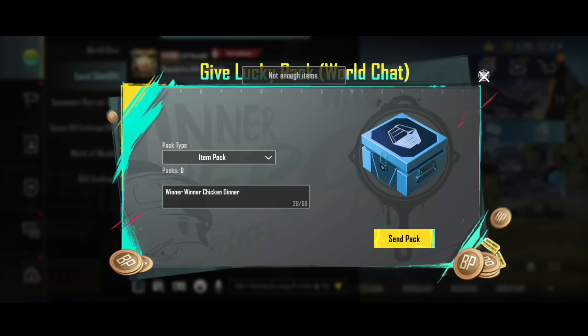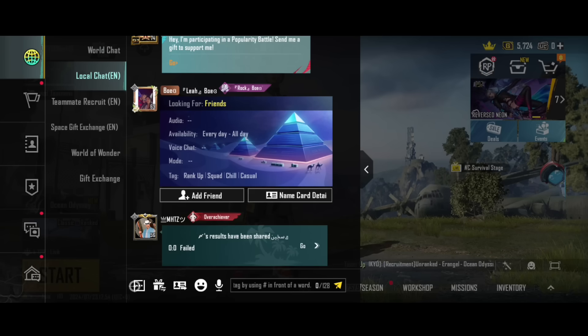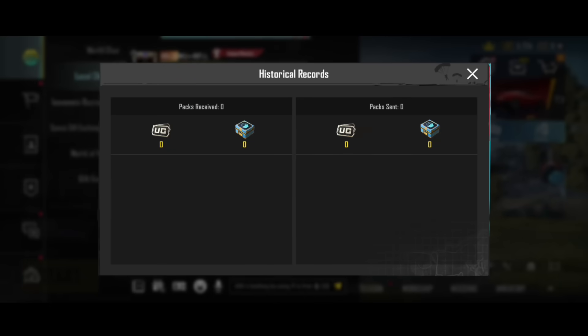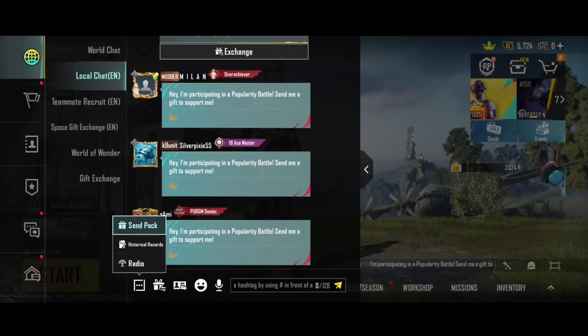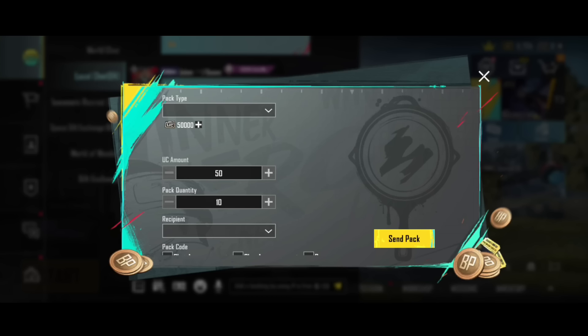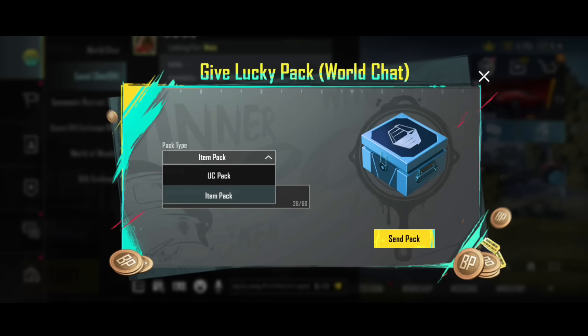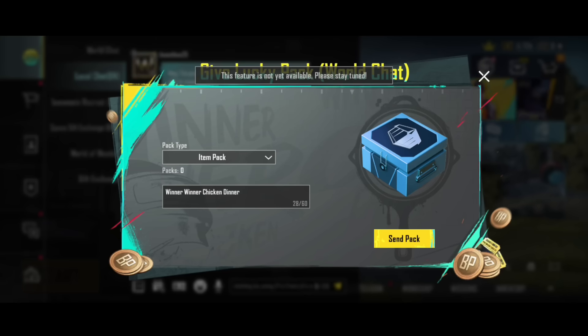If you select it, you can send it. You can send it — this is a feature. Then you can expect it to be BGM. I'm going to start the minimum of BGM. The amount of UC has to start. You can send it directly — you can send it to 50 UC. That's why you can send it to 50 UC. This is a deal. If you want to see your friends or global chat, you can send money to your friends.